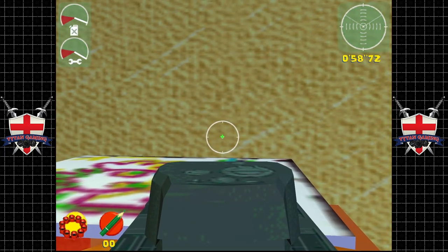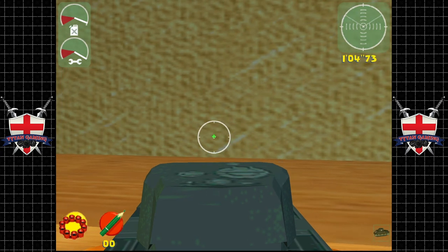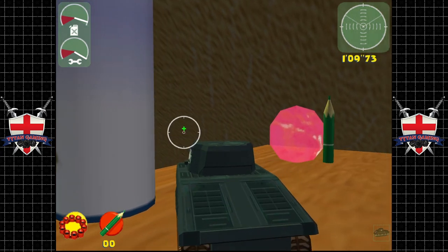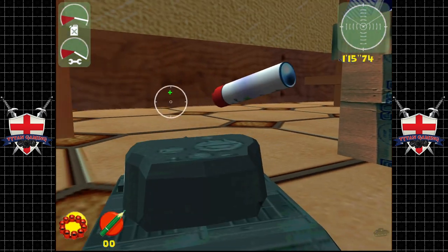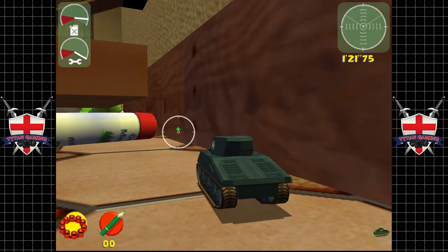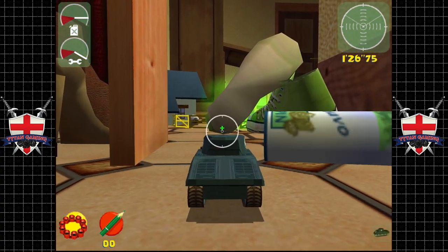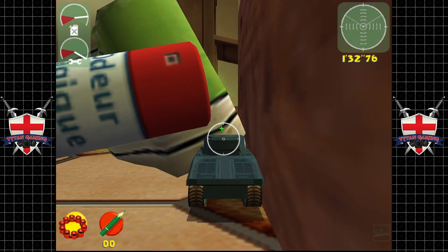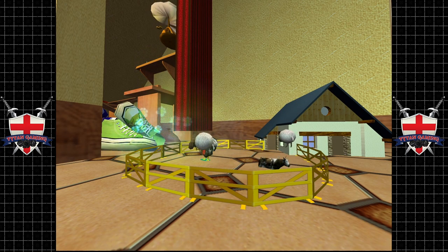Can we have some luck now please? Because a lot of Toy Commander is luck — not all of it, definitely not all of it, but a lot of it is luck. How does that look? That looks good. Make sure the nozzle is pointing the way we want it to be. There we go — Robert's your father's brother!